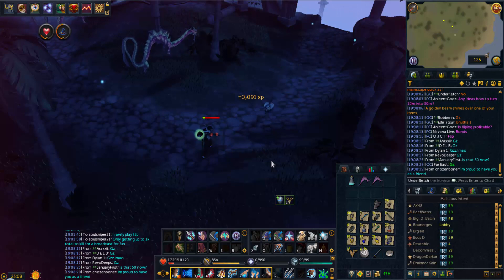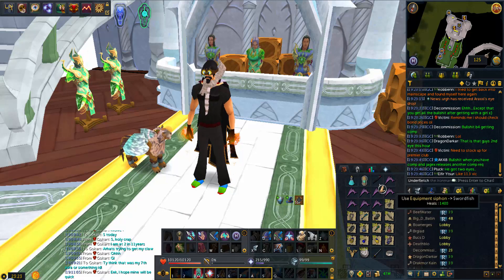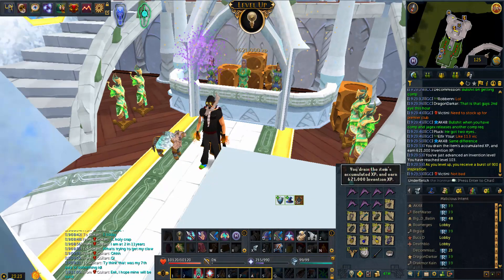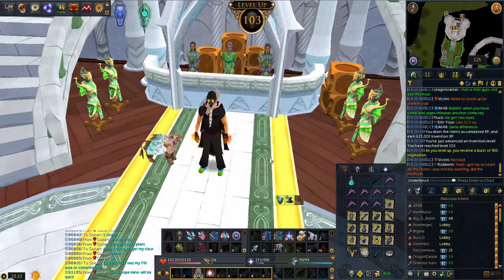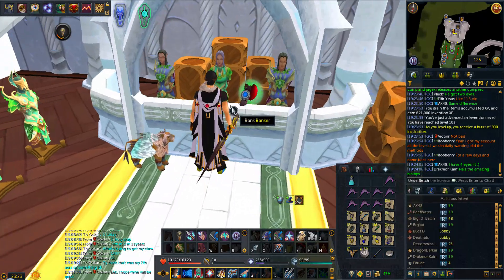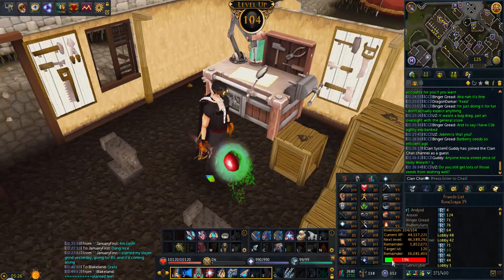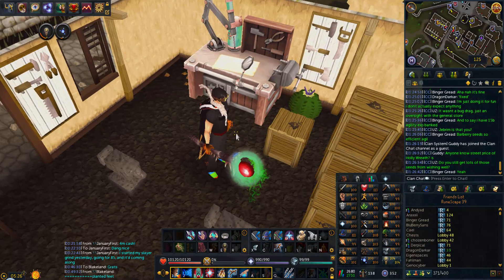Finishing the trip with draconic visage number five - that's like 6 million GP total. Time to siphon my gear after using it so much at R'hats. That gives me 103 invention. I believe 105 is the next level where I get to buy more things with inspiration from discovery. Pretty close to that level.